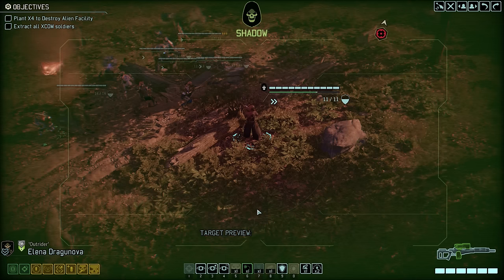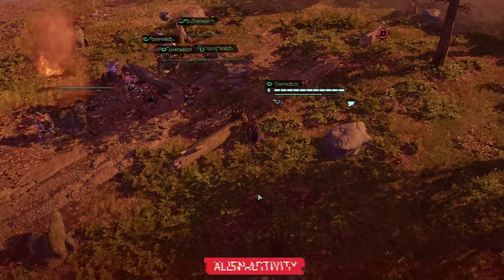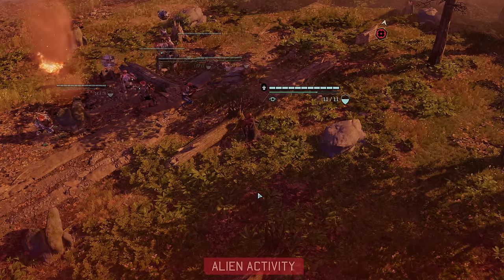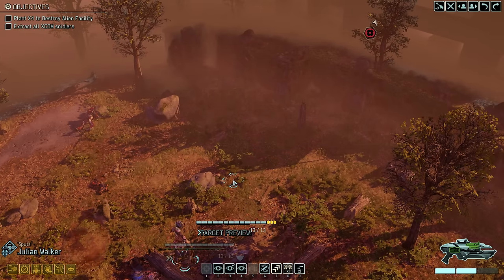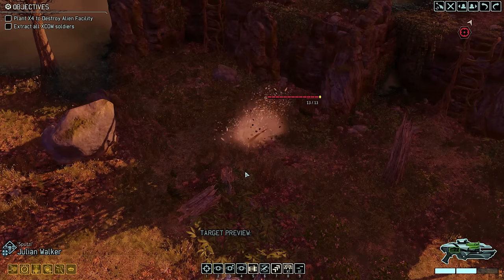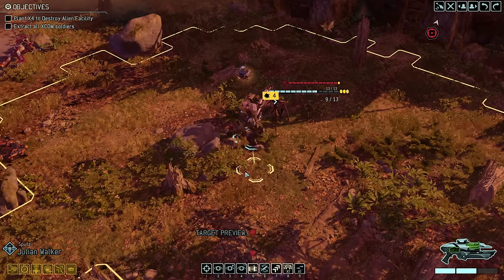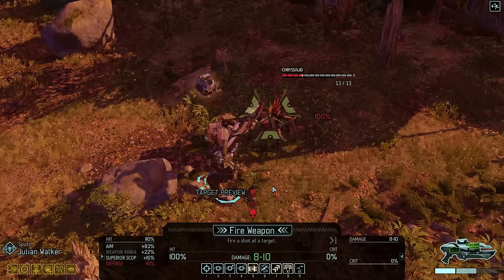Our turn ends with a round of overwatches, and on the next turn I think it's time — this should trigger at least one of the two Chrysalids. The Chrysalid attacks Julian despite a critical hit he only suffers four points of damage — that is exactly why I want Julian to be the man up front at the moment. He can also immediately retaliate with a shot of his own.